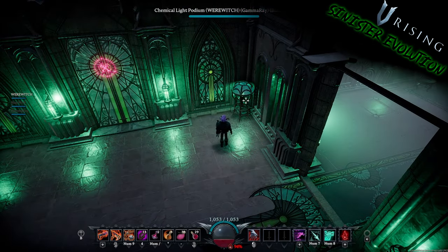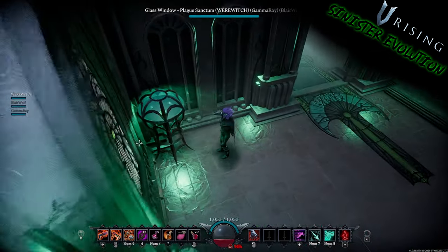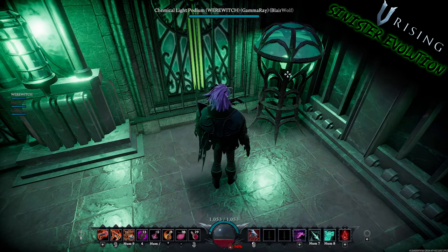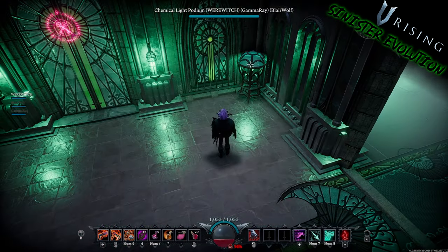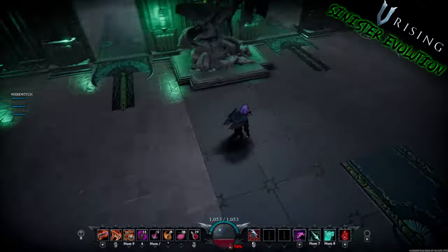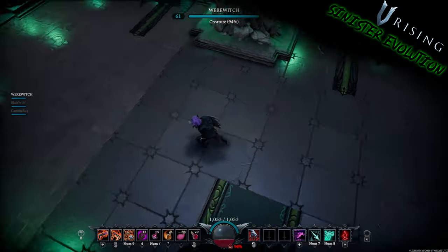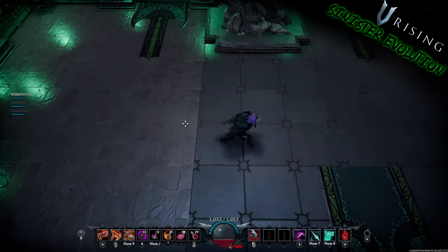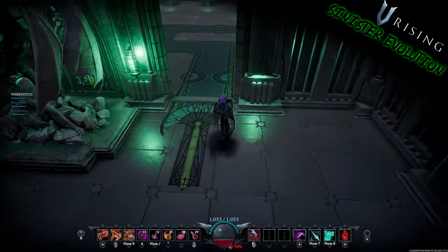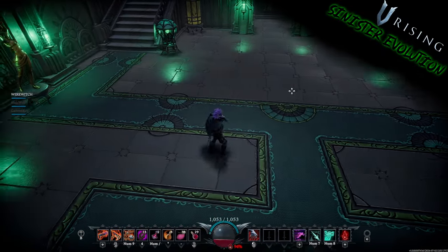These right here are the Chemical Light Podiums. They're pretty cool too — they've got a good mad scientist vibe and look really cool inside alchemy rooms if you're going with the color green. Right here are the Plague Sanctum Tiles, and you can see those in contrast with another type of flooring that is not in this pack. You can see it completely covered on the floor there.